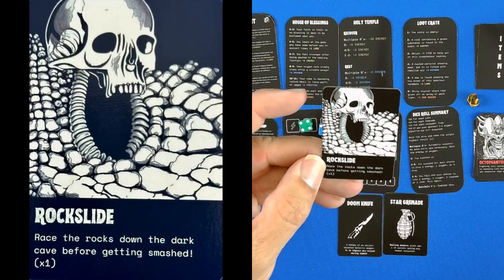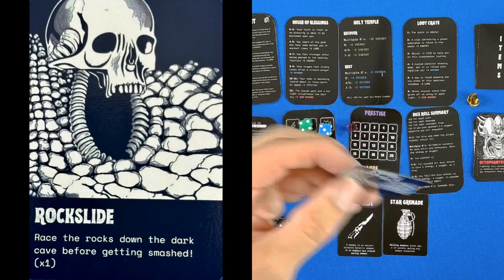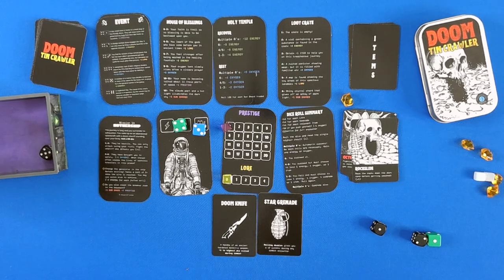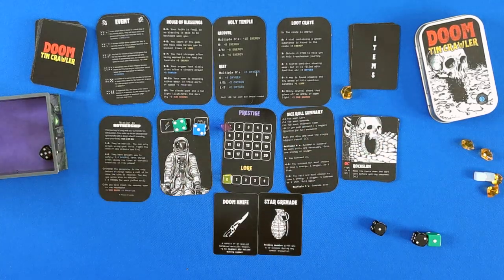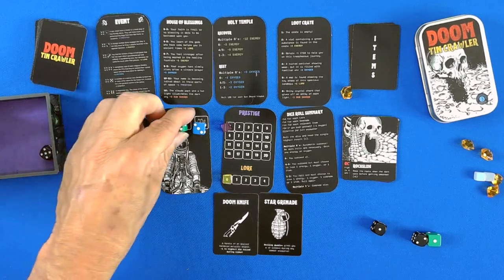Next encounter: rock slide. Race the rocks down the dark cave before getting smashed. This is not an attack counter, but it is a 5, and unfortunately I do lose an energy.